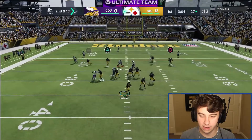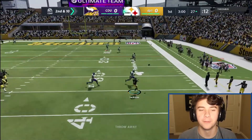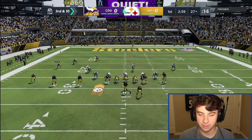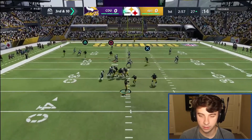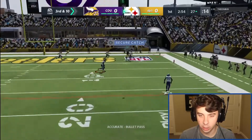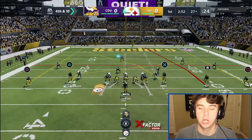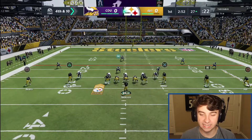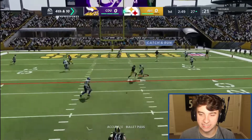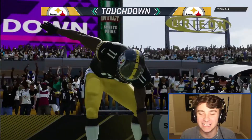Let's see if we can get Julio open on this. We got one guy going on a corner route. We gotta watch his user — make sure his user does not cover Julio, because if he doesn't, he's gonna be wide open here. Boom. That was easy, baby. Julio with his first six on the squad. I'll take it.